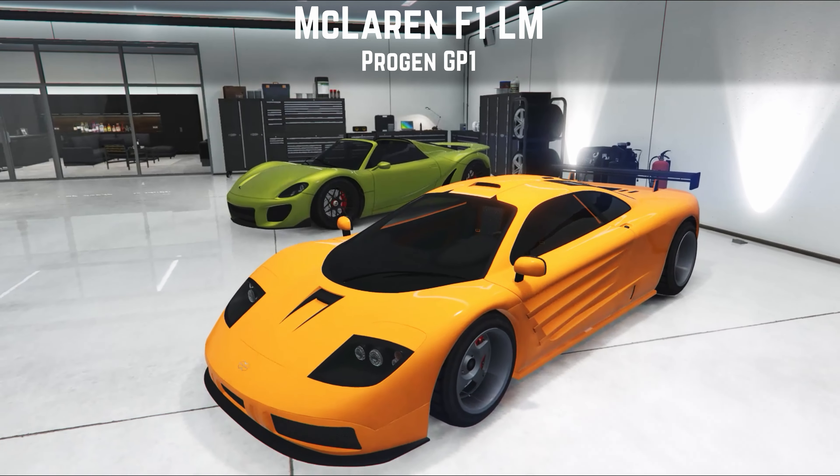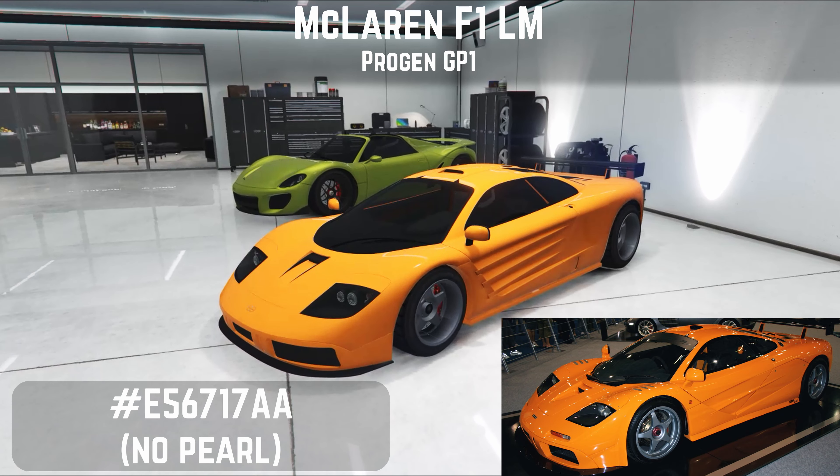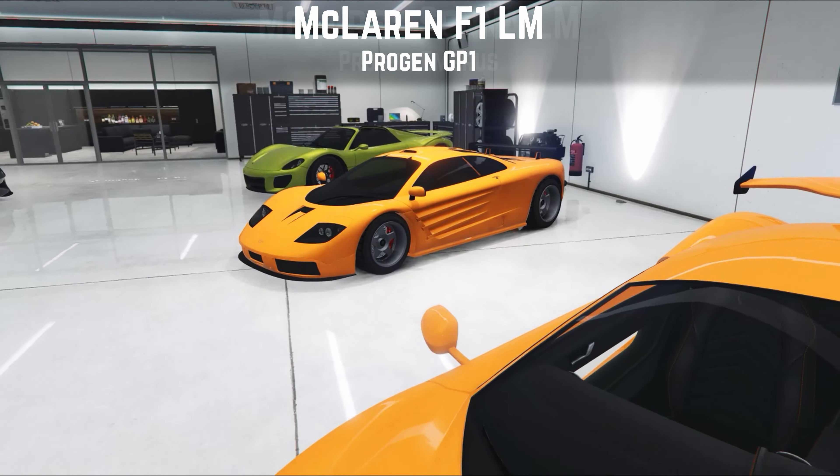Moving on to one of my real favourites — the McLaren F1, the Progen GP1. I built mine on the LM edition. There were only five of these built to celebrate some Le Mans race wins, and if you want to find out more I do have a full review which I highly urge you to watch. Painted in papaya orange, for which I have the code down below. Not only do I think this car looks superb, but I love the way it sounds, the way it drives, and although it can't have a central seat in this game they've managed to match a lot of the interior. They also give you the parts to make either the LM edition or a standard F1. I know this is one of the cruelly removed cars by Rockstar and will be sorely missed — I really hope you managed to pick one up.